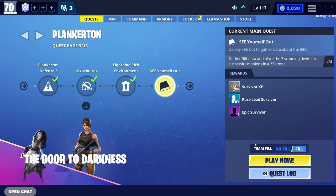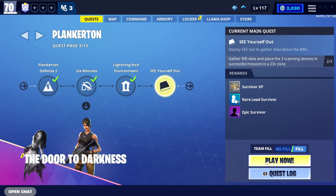The second method is actually going to be split into two. The first part is completing your storm shields. In Fortnite Save the World, there are a total of 40 storm shield defences, all giving you around 100 V-Bucks per storm shield. In total, that accumulates to around 4,000 V-Bucks, which is a lot.